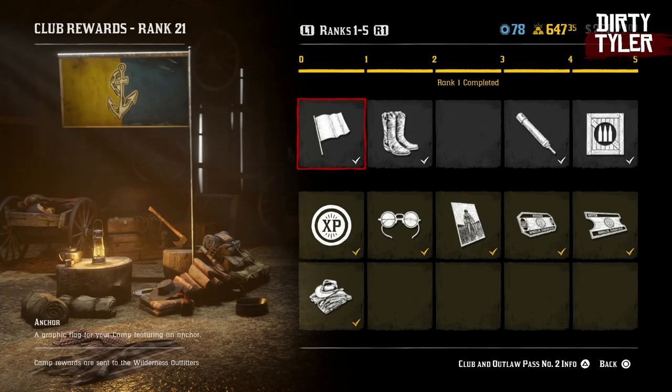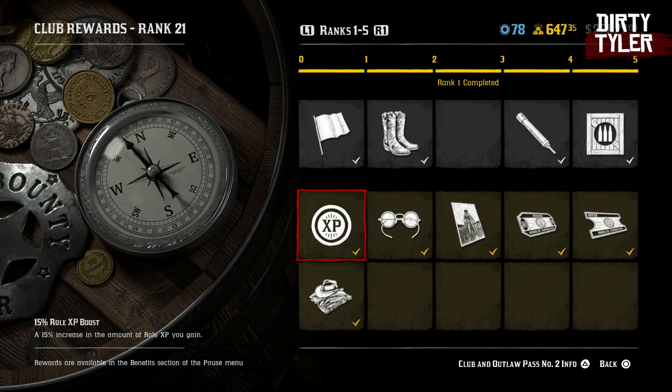There are 2 tiers in the Outlaw Pass. The top tier, or the grey tier, is available to all players regardless of whether or not you bought the Outlaw Pass. The bottom tier contains only the items available for players that have purchased the Outlaw Pass.